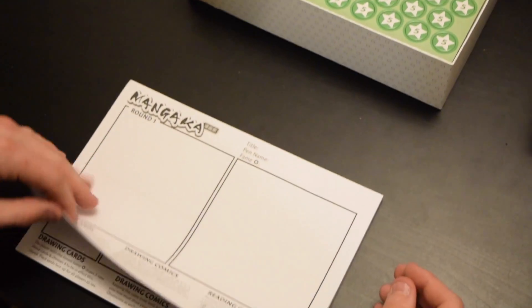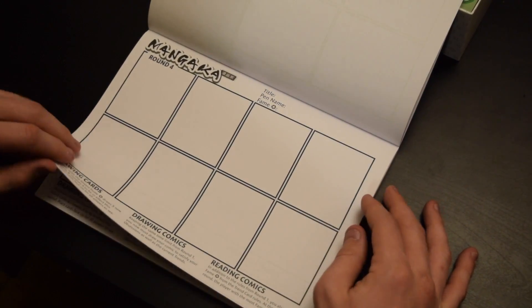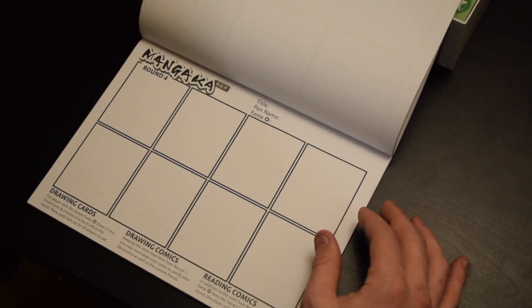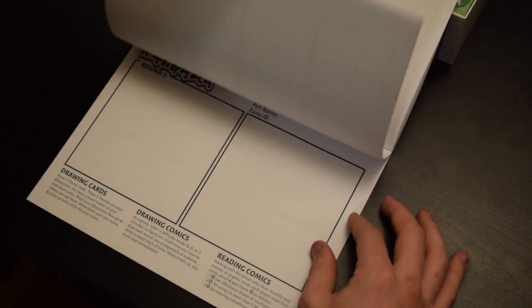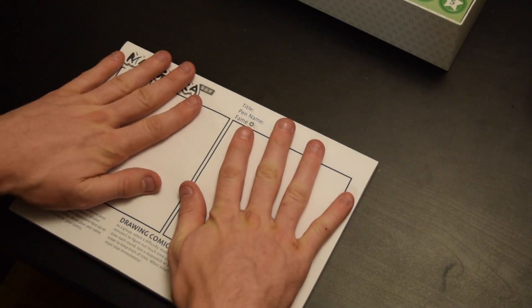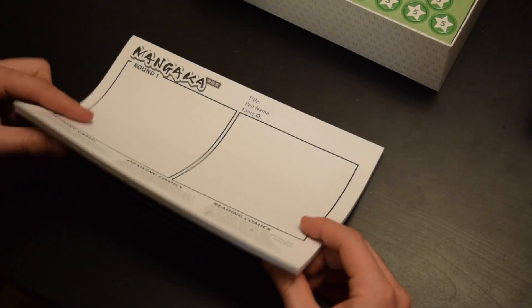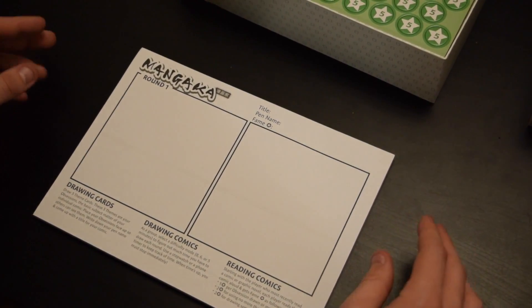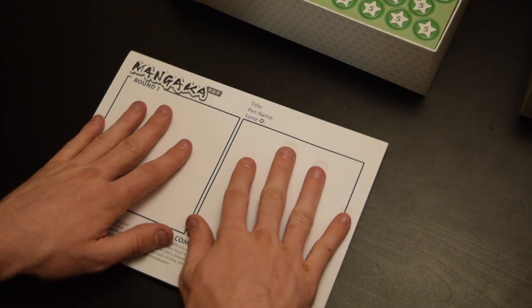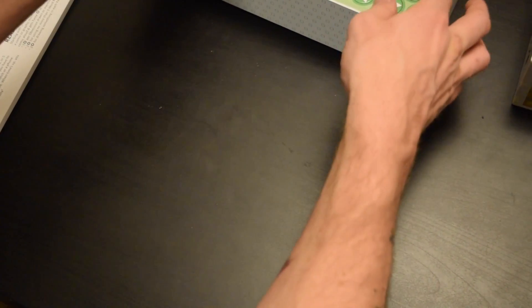A drawing pad — this is, I suppose, where we're drawing our comics. Different size boxes, maybe for different types of games. This seems cool and there's definitely a lot of them. I do wonder what you do when you run out of these, if you can just use normal paper, or if the company sells replacement comic pads. Don't know.